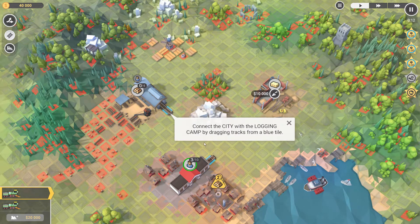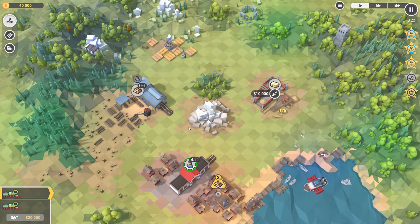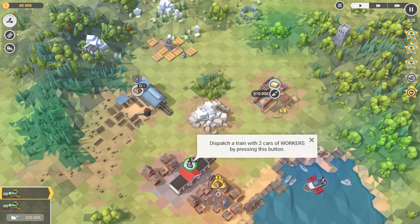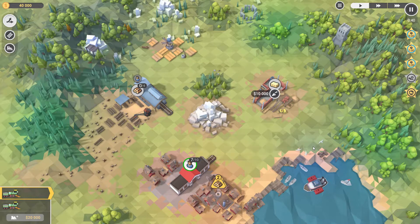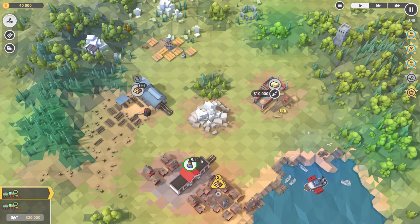Turn on track building mode with R. This tells us where we can build our tracks. Connect the city with the logging camp by dragging the tracks from blue to blue. So we will connect the city. Press the right mouse button to cancel the construction. You can always remove the track later with demolish. Dispatch a train with two cars of workers by pressing this button. Looks like it's building up workers of some sort - they appear in the cities automatically. City districts require specific resources. That one needs wood, and if they finish the task, then you complete the level.